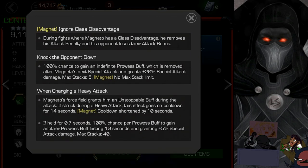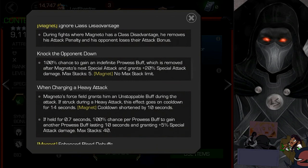When he knocks an opponent down, he gains an indefinite prowess buff which is removed after his next special attack, but grants 20% damage to that attack. You can stack this up to five times. When they're magnetized, there's no stack limit — so you can build up huge damage. That's going to be a lot of fun.